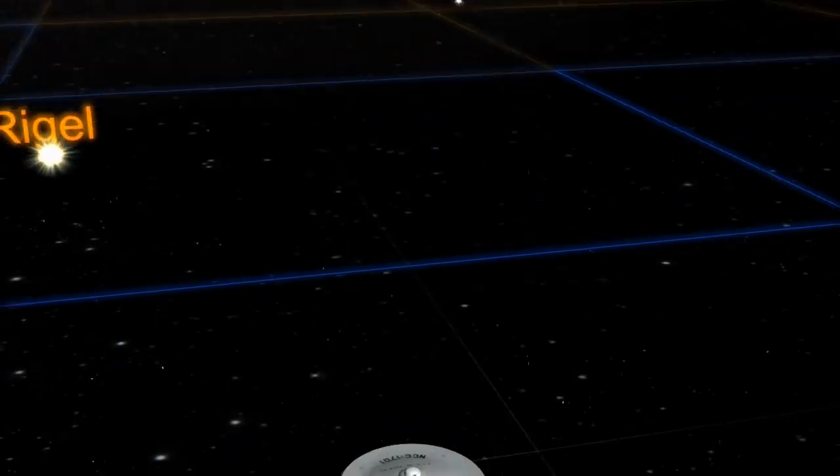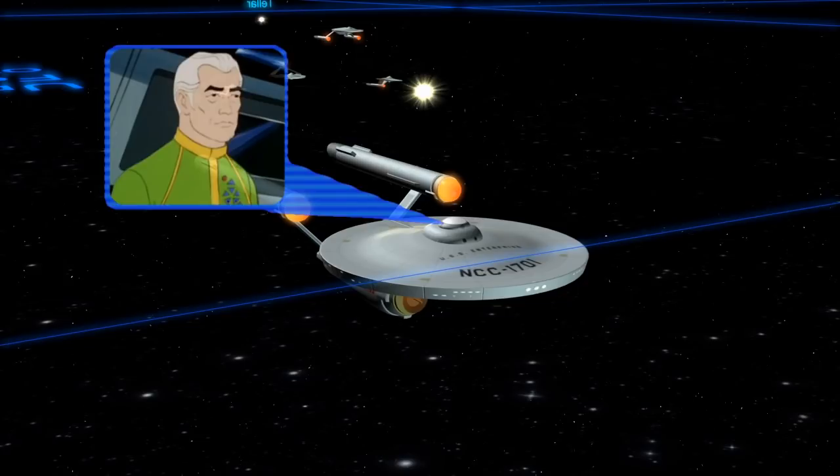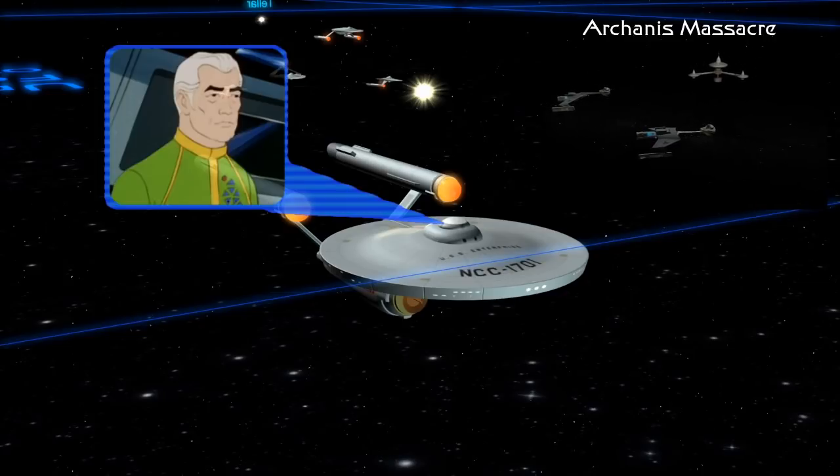As the war along the front continued, Captain Robert April, who was the first captain of the Enterprise, was quietly retired. It later became known that he was unhappy with how the Arcanus Massacre was handled by Starfleet and the general withdrawal of Starfleet along the front. But rather than cause a morale problem with vocal opposition, he took an honorable retirement instead, believing a more aggressive stance should have been taken against the Klingons.